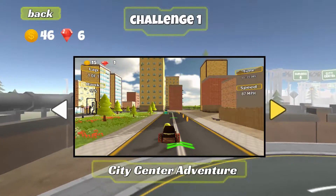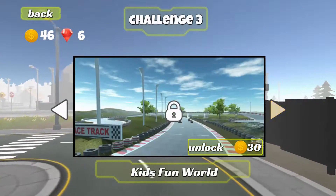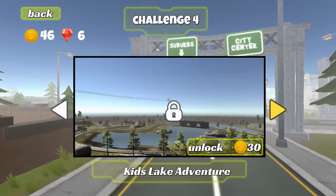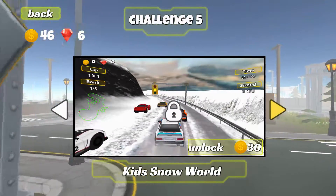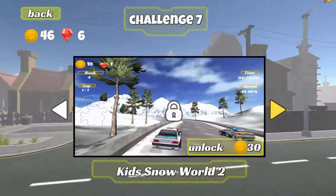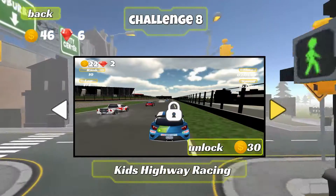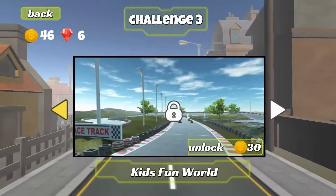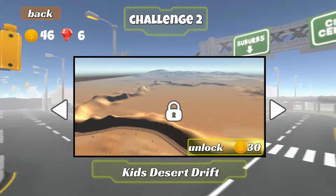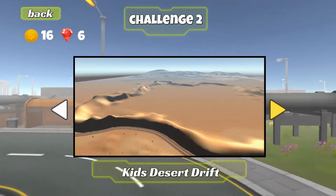So let's see what else we got. We have another track — Kids Desert Drift, unlocked for 30. Or we got Kids Lake Adventure. Ooh, Kids Snow World. Kids Super Racing. Kids Snow World 2. Kids Highway Racing — that looks like the last one. Let's unlock that and give this one a whirl.